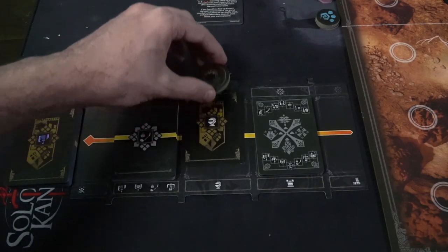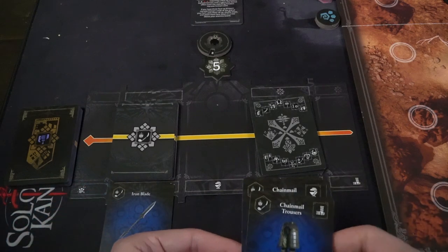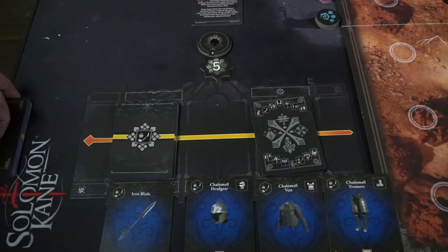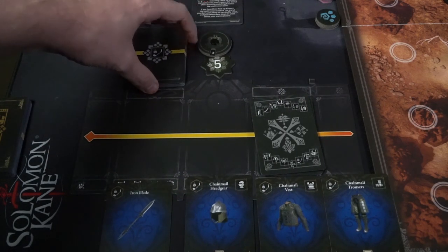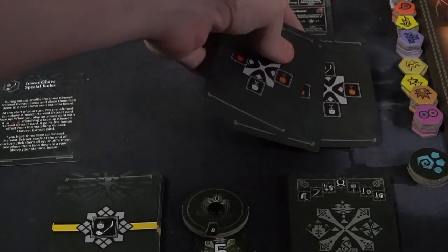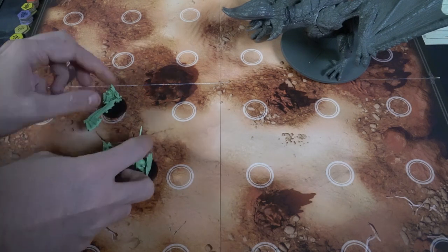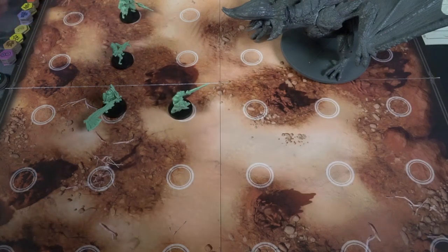Each character is going to get a certain number of cards — the booklet describes each card based on the number in the bottom right-hand corner. Your character might have a unique special rules card, like my Insect Glaive card. It'll have a number of armor pieces and a weapon — in this case chain mail headgear, chain mail vest, chain mail trousers, and an iron blade. You'll get the three unique Insect Glaive cards, your stamina deck cards for attacking, and your attack deck cards. You'll also get an HP tracker starting at eight and a threat token.